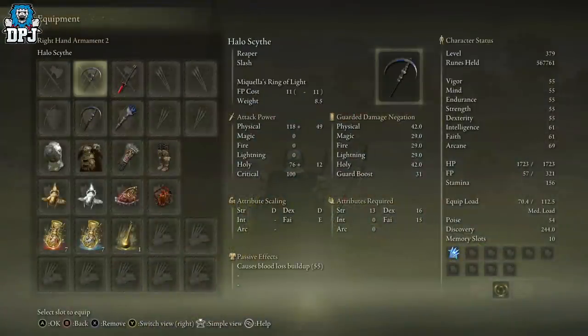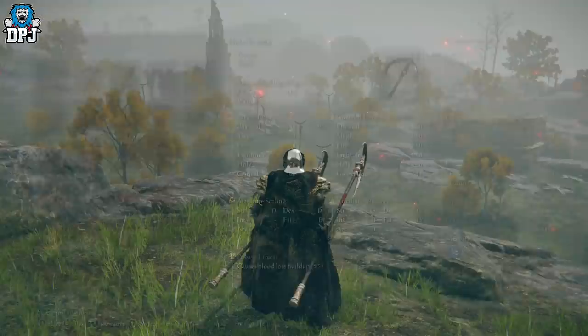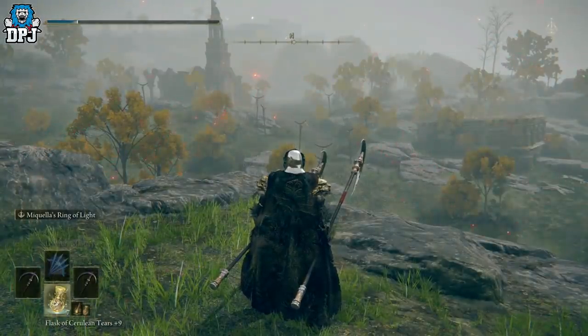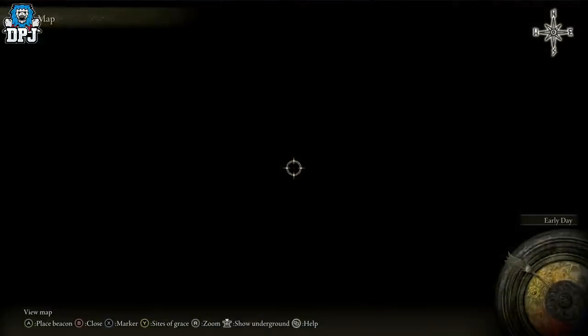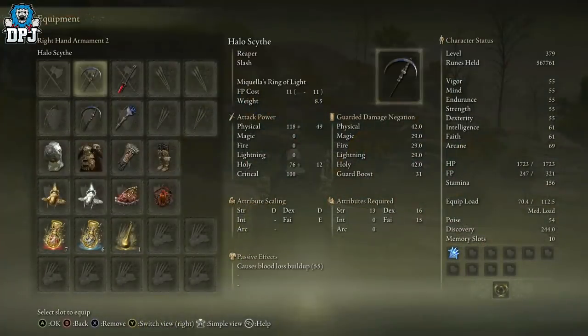As you can see, this reaper — the Halo Scythe — scales with Faith, Dexterity and Strength, causes buildup, requires 13 Strength, 16 Dexterity, and 15 Faith. It also has a pretty unique weapon skill — I just had it in my head but I completely forgot, this cold is absolutely killing me.